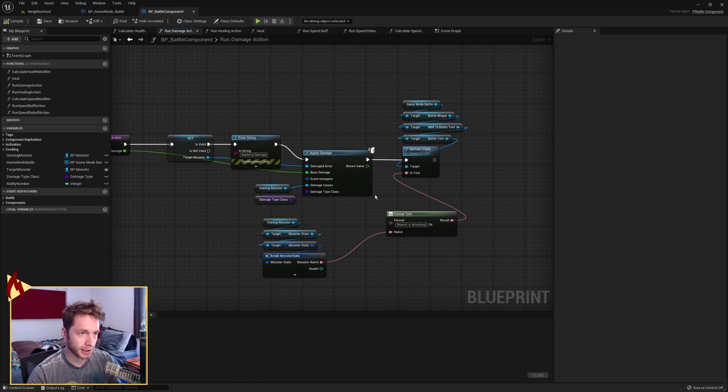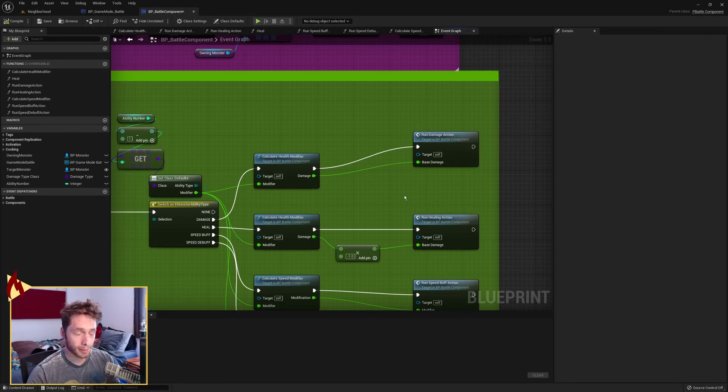Once the damage has been applied, we grab the game mode battle, the battle widget off of it, the UI battle text off the battle widget, and the battle text off of the battle text. Then we set text using format text, outputting 'name is attacking', where name comes from the owning monster's stats monster name. That's how we run the damage action.